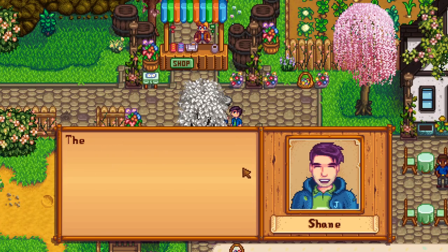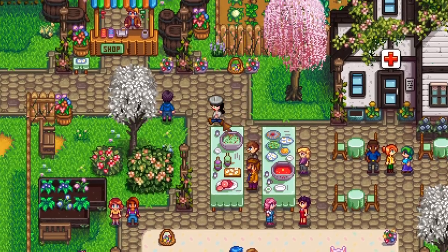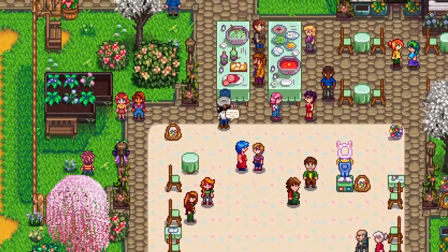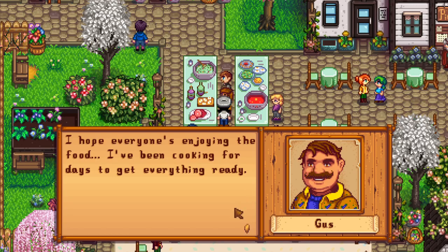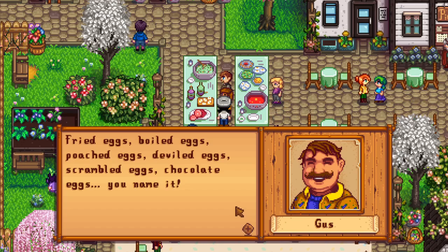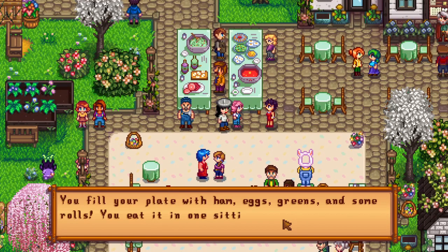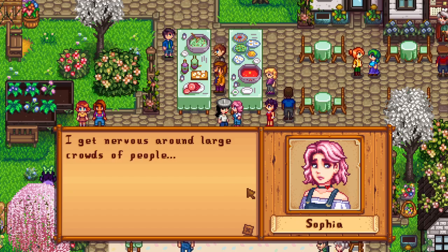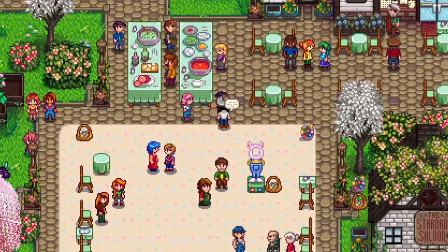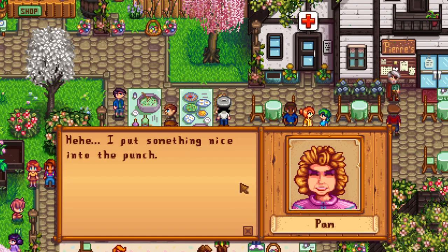Talking to everyone at the festival. Clint complains there's no food despite it being right in front of him. Gus has been cooking for days — fried eggs, boiled eggs, poached eggs, doubled eggs, scrambled eggs, chocolate eggs. Sophia is nervous around large crowds. Olivia, my favorite mysterious character, says it's a beautiful day. Pam put something special in the punch. Demetrius thinks eggs are strange to eat. Robin says spring is a busy time of year, nice to have a day off.